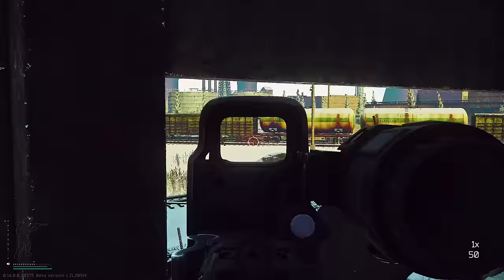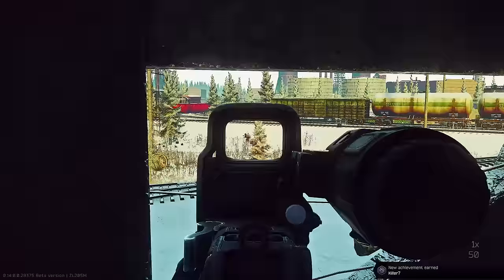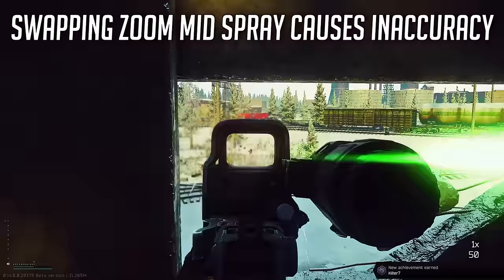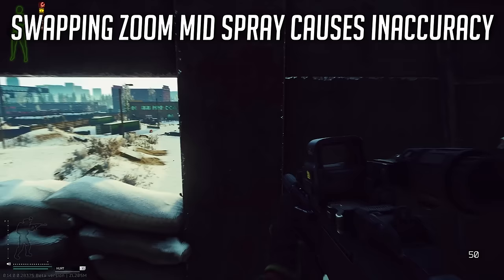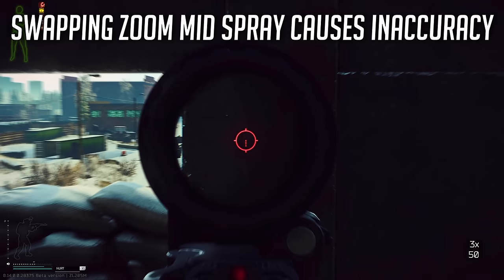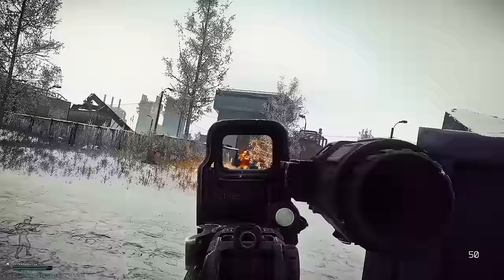The next bug - shout out to Operator Drewski for discovering this while we were playing, I didn't even know about it. When you swap between optics quickly and carry over a spray, your bullets will land significantly below where the optic is pointing. This is like a floating optic effect - imagine an RMR that kind of floats around in the sight as you use it. In the magnifier you really see that, where it bounces around as you're shooting. That is the end of the bugs with this optic.